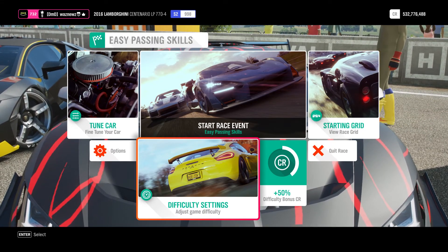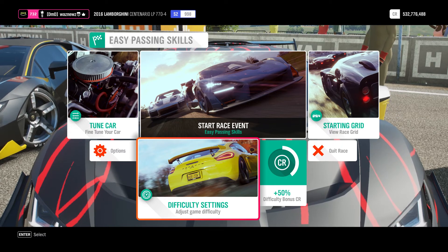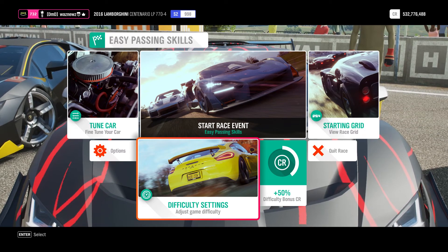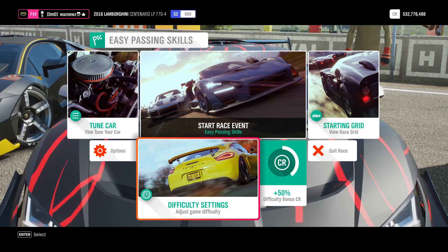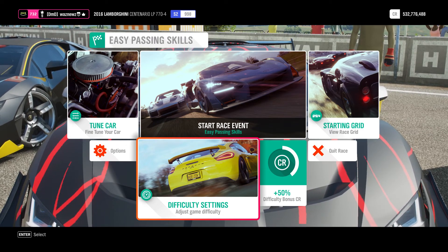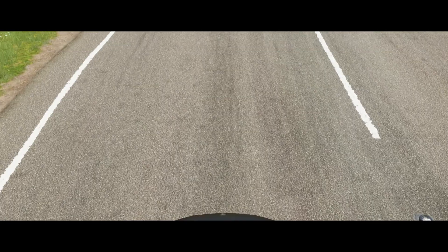From the start line there's a short straight down to the first corner, which is a 90-degree left turn. What you want to do is place yourself on the left side of the road, because the AI are all gonna go to the right side and you're gonna have a clean shot all the way down to that corner.